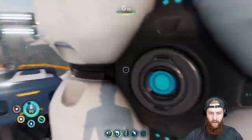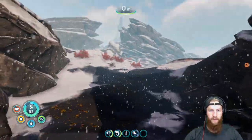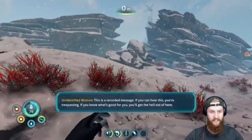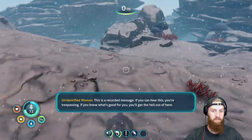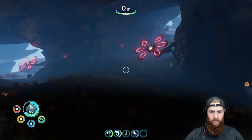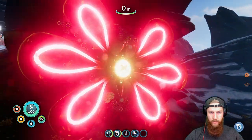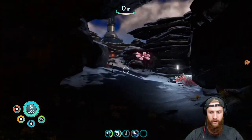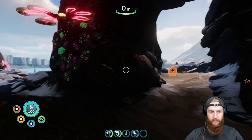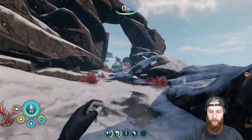Is this all Delta Station's got for me? Oh no — pick up the beacon. Should we have left the beacon? This is a recorded message. 'If you can hear this, you're trespassing. If you know what's good for you, you'll get the hell out of here.' Whoa — that's not very nice. Look at these weird things — they're kind of spooky. Do they hurt you? They don't seem to. I feel like they just heat everything up. Oh, that's crystalline salt! I'm glad we found it — that would have been really annoying searching the ocean floor.